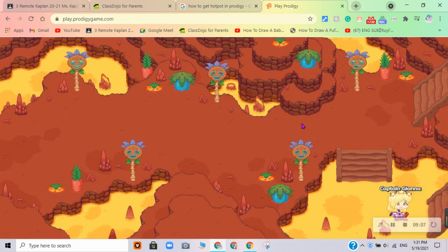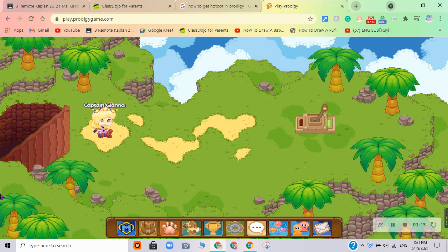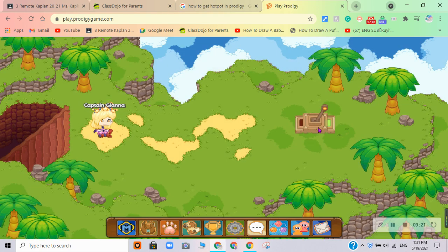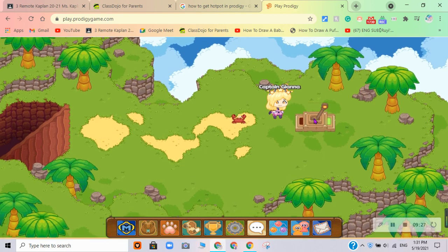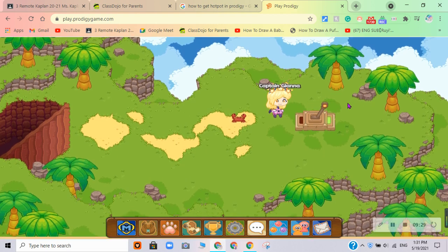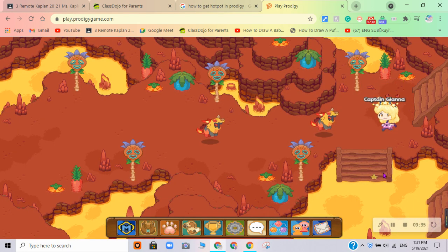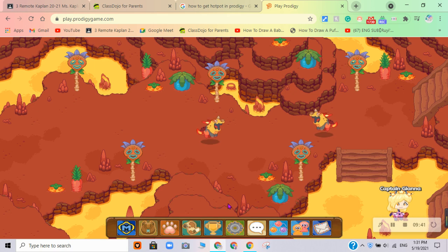Another way is to go back, and instead of heading here, you need to head up this bridge - oops, wrong bridge. So after you defeat these two monsters, you need to head up this bridge. And then there's a keyhole here, and you must make it green - the light will be green. And then you go back and then you go down into the lava. I terribly did not memorize that, so I didn't do it well.